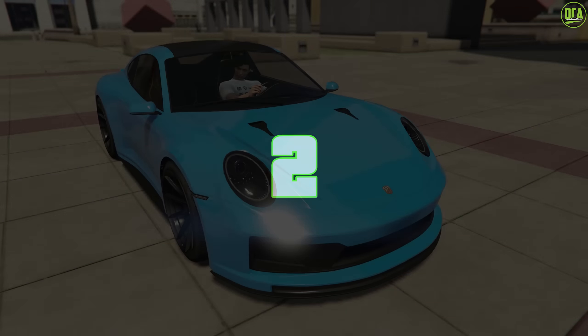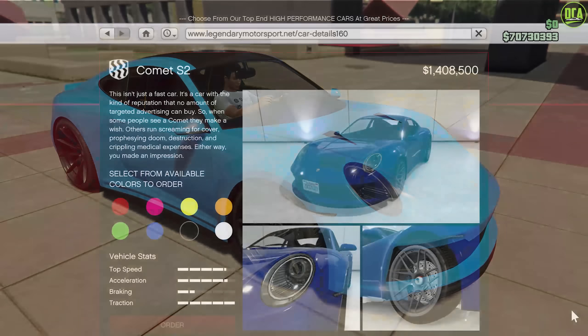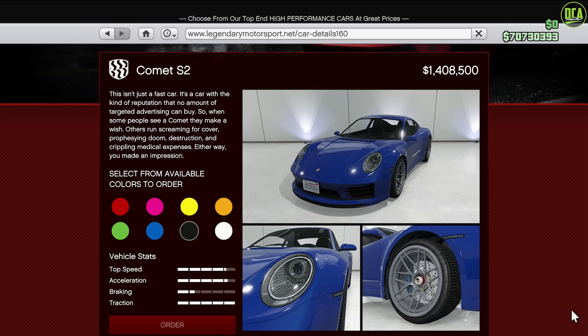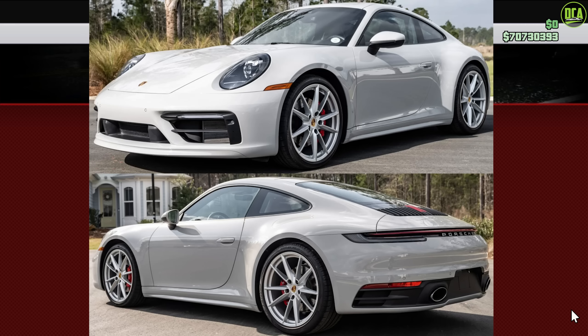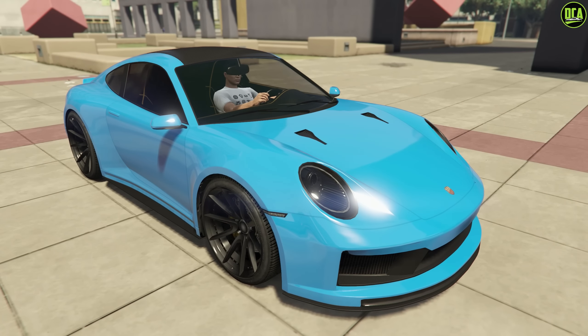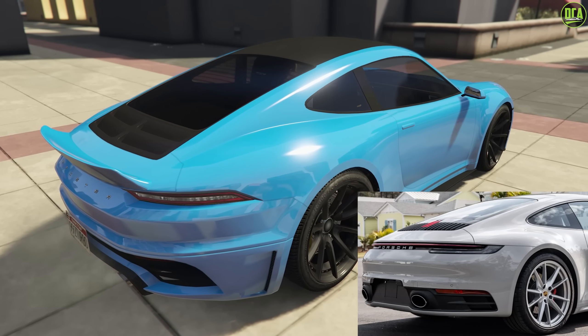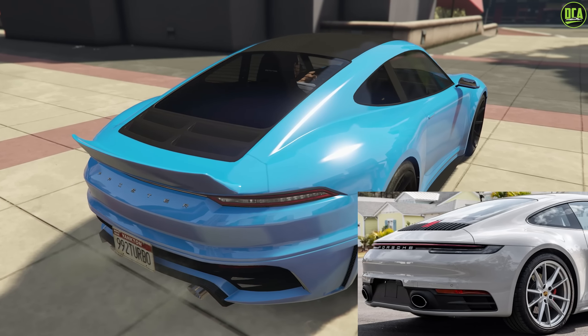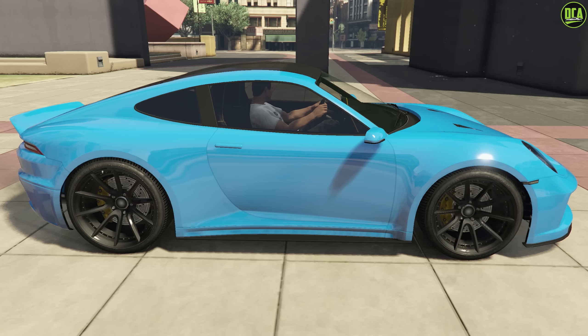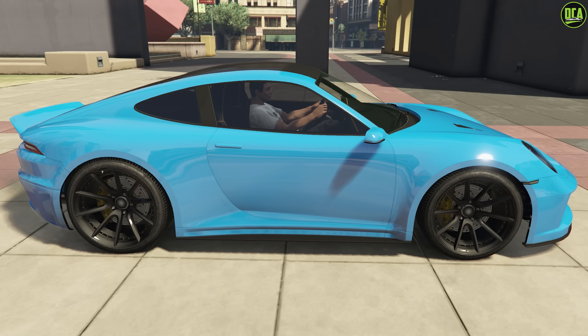Continuing to number 2, we have the Pfister Comet S2 — and I guess also the S2 Cabrio would count. The regular S2 is available from the Legendary Motorsport website for just under $1.9 million and a trade price of about $1.4 million. This one is primarily based on the 992 Porsche 911. It's extremely close to its real-life counterpart with similar headlight and taillight design, body shape, etc. However, there are some minor details that are a bit different, like the front grille, the mirrors, and the exhaust placement being under the rear bumper vent rather than incorporated into it like the real one. The rest of the car is pretty spot-on, and it's quite clear that it's based on the 992 rather than the other 911 models, which is pretty hard to do considering they have extremely similar design language.